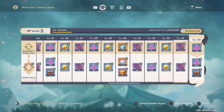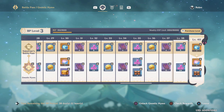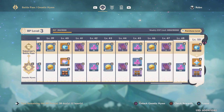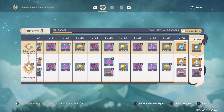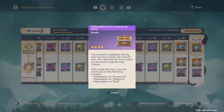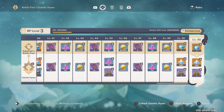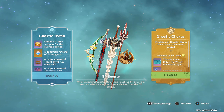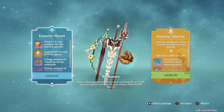The free track pretty much gives you these three things with some single summon wish items. The benefit of the paid track is that you get way more of those three items and you get bonus chests with leveling materials, plus at level 30 you get to choose one 4-star weapon. You also get some Primogems if you reach the end at level 50. The premium battle pass is $10 US, but there is another version that costs $20 that is going to also give you 10 levels head start, a namecard, and 5 Fragile Resin.